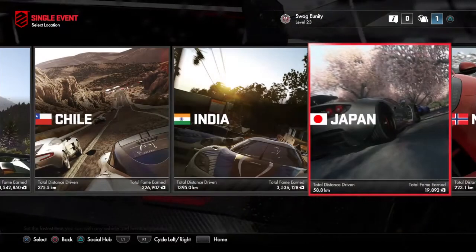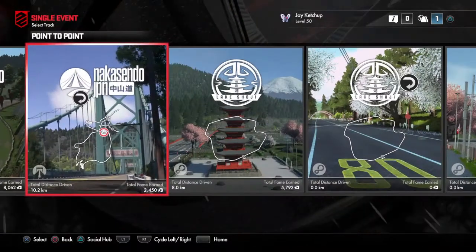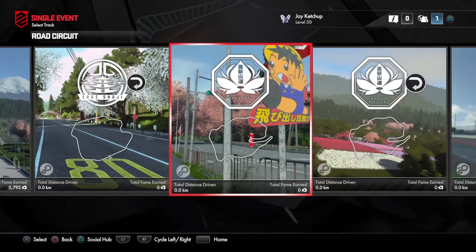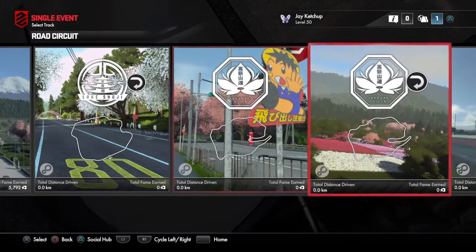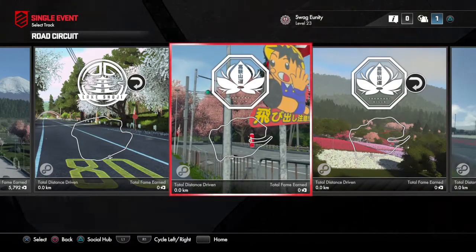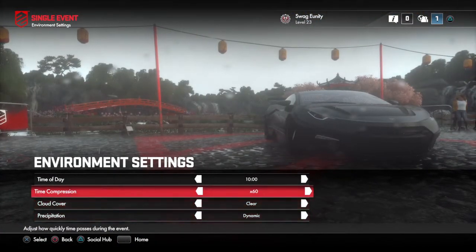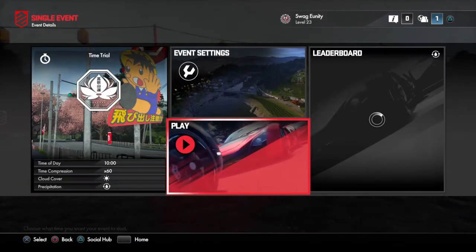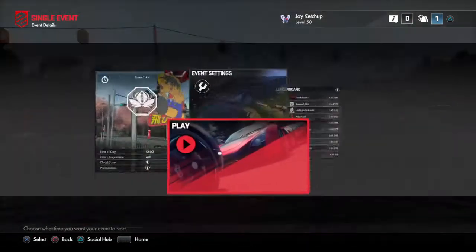I'm going to take a look at the fourth track in sequential order. Let's go to Japan — it is called Takahagi Hills. It's also another track, so I'll do it in forward as well. Leave it as clear, dynamic — that should be fine. I'm going to start it off at 1pm.